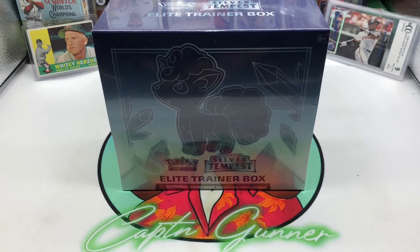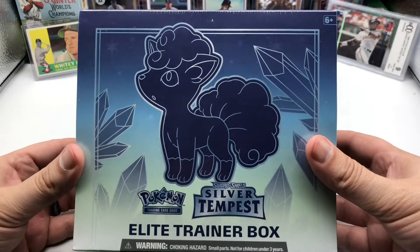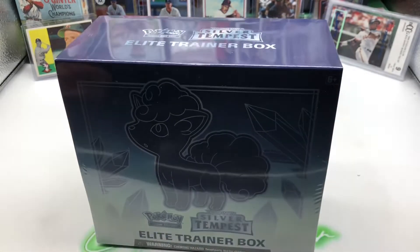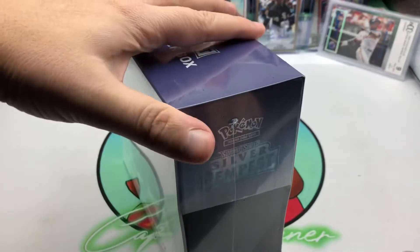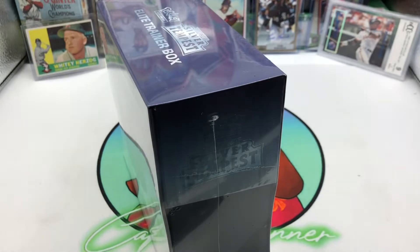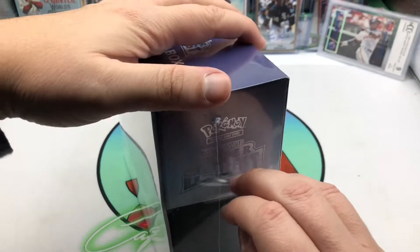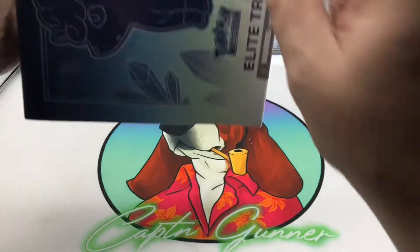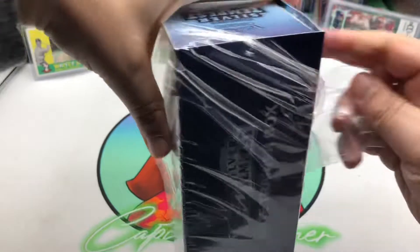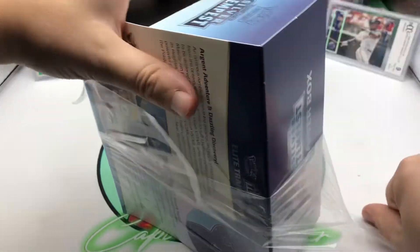What's going on guys, welcome back to another video on the channel — hope everyone is having a phenomenal day. Today we are going to open up an Elite Trainer Box for Silver Tempest. This is our first full Silver Tempest product on the channel. We did open the pre-release kits and we didn't really get a whole lot out of there — I did get a Skunk Tank V out of there.